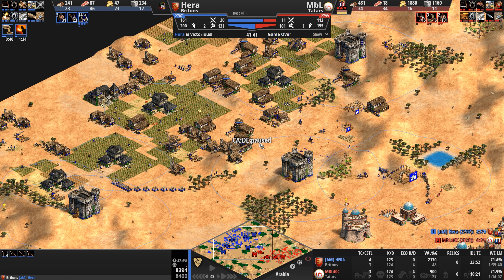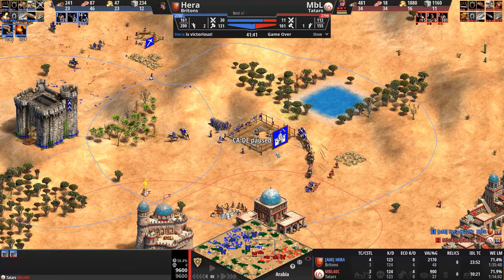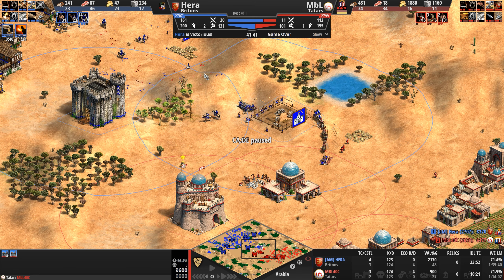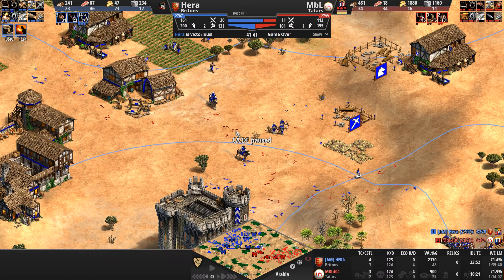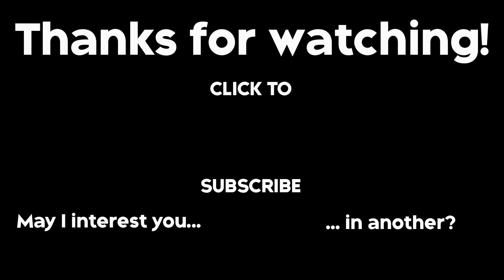Hera, banking on reaching imperial first, absolutely dominates militarily position-wise, even if not in kill count — 123 to 124 is not exactly domination. But with stronger units and look at Hera's economy: seven stables, four archery ranges, and three castles — 14 military structures to MBL's four. MBL has the resources but no way to spend them efficiently, so he decides to tap out and live to fight another day. Hera gets the big W in a fun matchup. GG to both players.